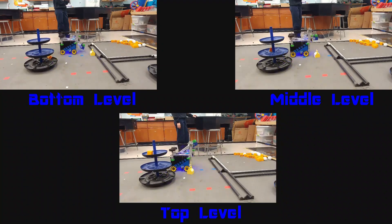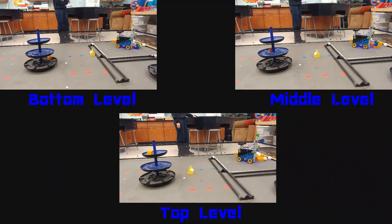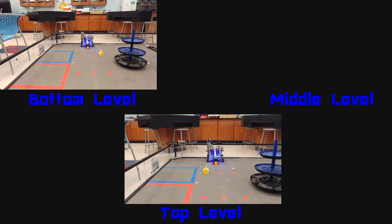We also use the camera to determine which level to place it on. If it sees the shipping element, it places it in the middle or the bottom. If it doesn't see it, it defaults to the top, which is a safety measure to score the most points. We also have the robot deliver one more freight onto the hub if we can.